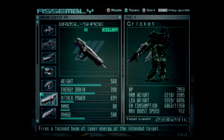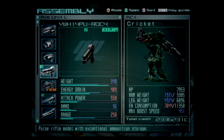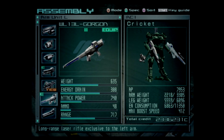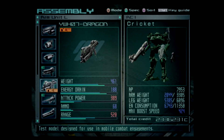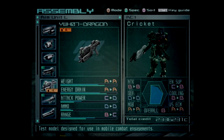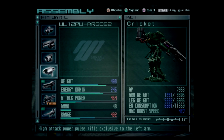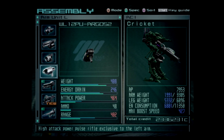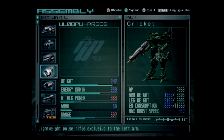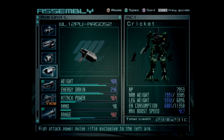The ammo in the Shade is 80, so pairing that with a 48-shot weapon is not great. The Gorgon might be considered a sniper and the energy drain is like 100-something lower. Total firepower goes down but barely. The Argos 2 is actually kinda better, sorta. Let me try it in a test situation.